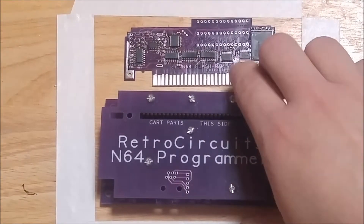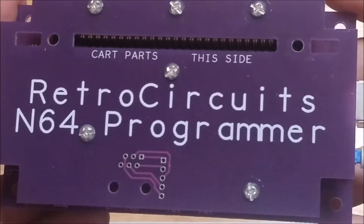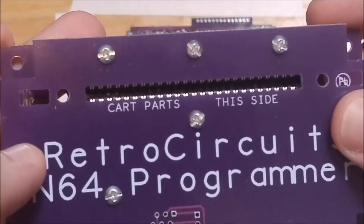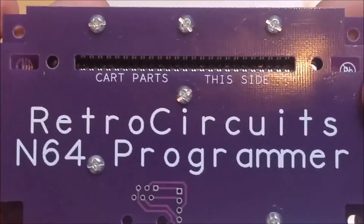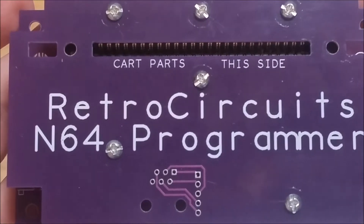Right over here, you've got the programmer. There are two different models: the basic version and the deluxe version — I've got the deluxe one right here. You've got your USB port to connect to your computer and your power switch. It's really easy to program. I actually have a separate video linked in the description that goes over erasing and programming the boards, so this video is more about testing, soldering the jumpers, and lining up a few different games.